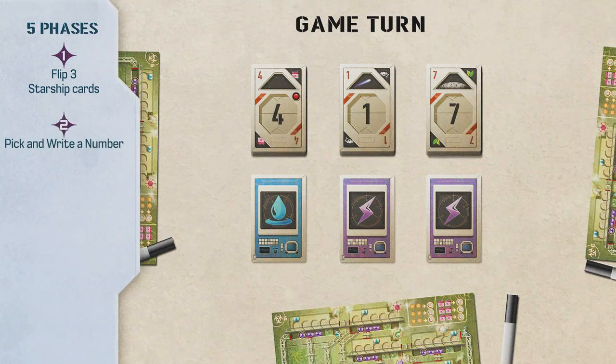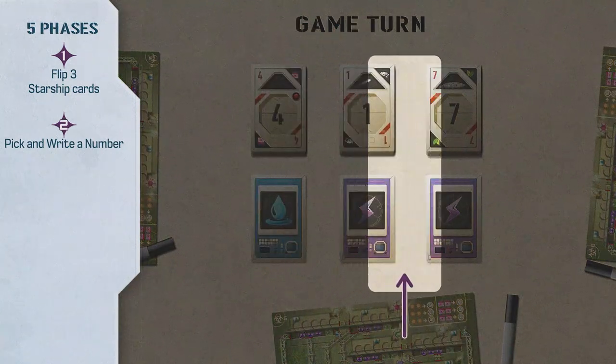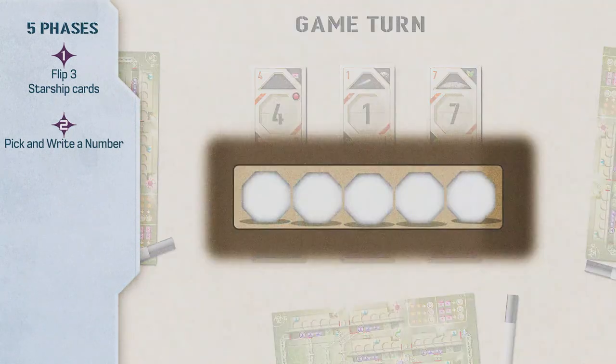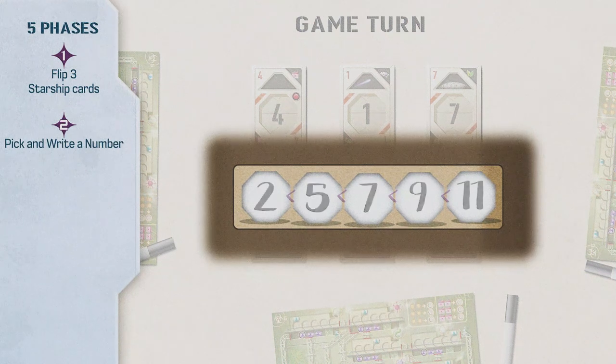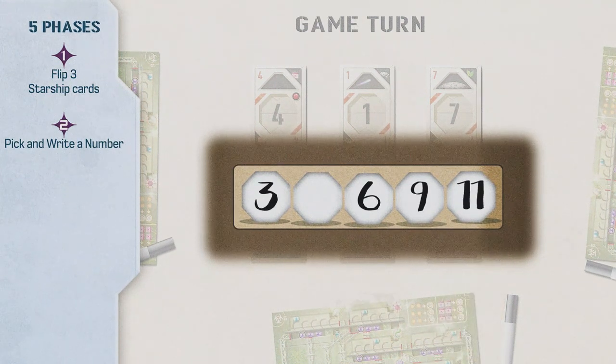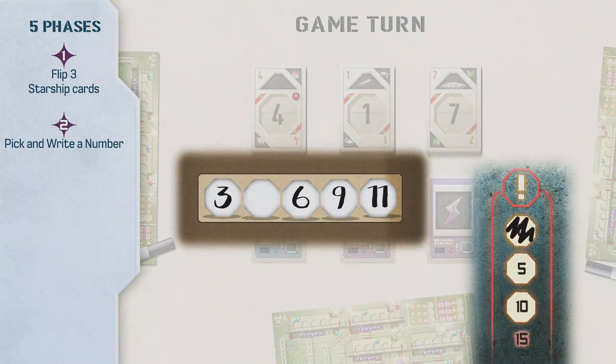Phase 2: Pick and write down a number. Every player simultaneously and individually picks one of the three available combinations, which can be the same as another player or not. You must write down the number of the combination you picked in an empty space of the marking area. In each zone, numbers must be placed in ascending order; a number can never appear twice in the same zone. You can leave empty spaces between numbered spaces and fill them later, or skip numbers entirely. If you can write down a number, you must do it. If not, cross off one system error box and you cannot perform any action this turn.